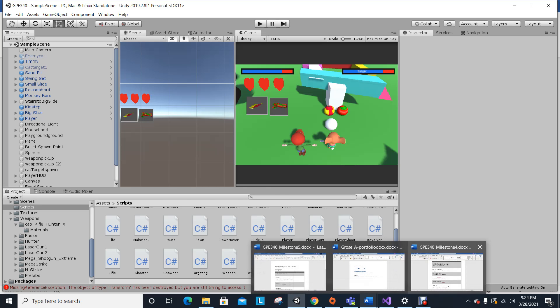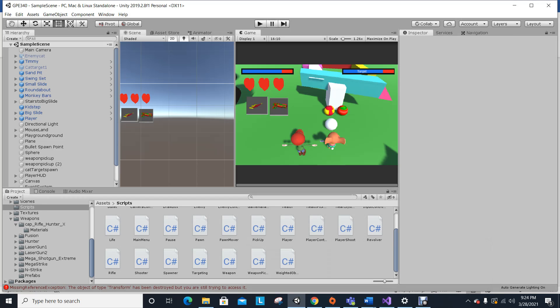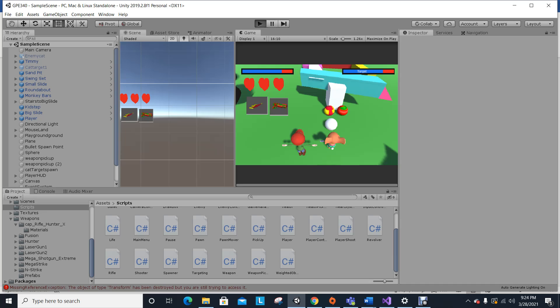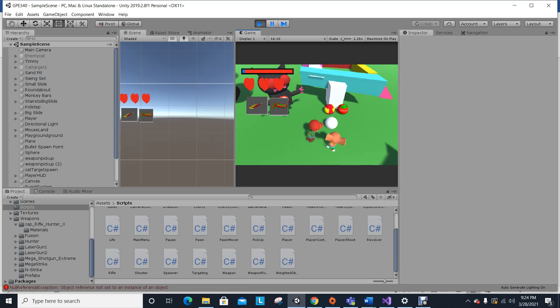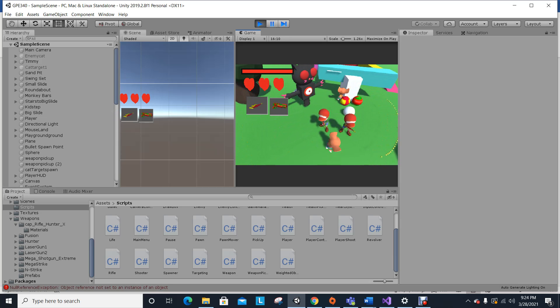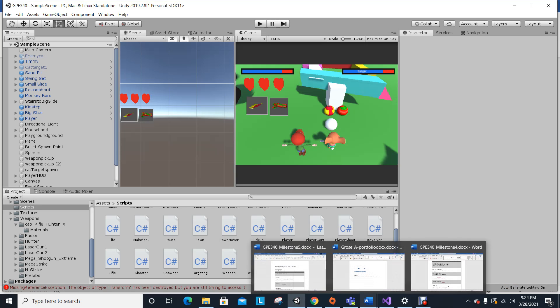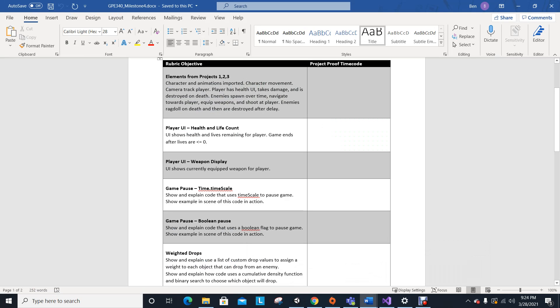The player has a health UI — it's right up here. I'm starting at really low health so I can show what I need to show, but right there is the health bar. When he dies — let me just walk into some bullets — there we go, I'm dead and the health bar went down. This is also part of the code for milestone four as well.